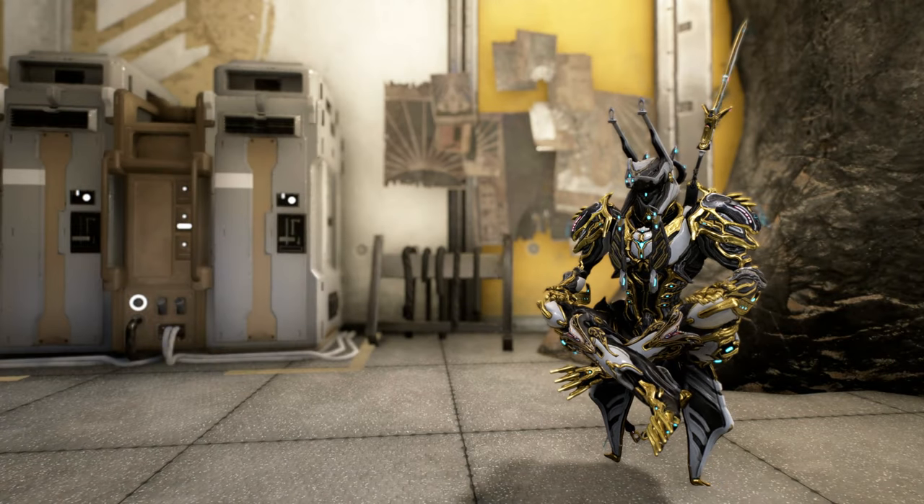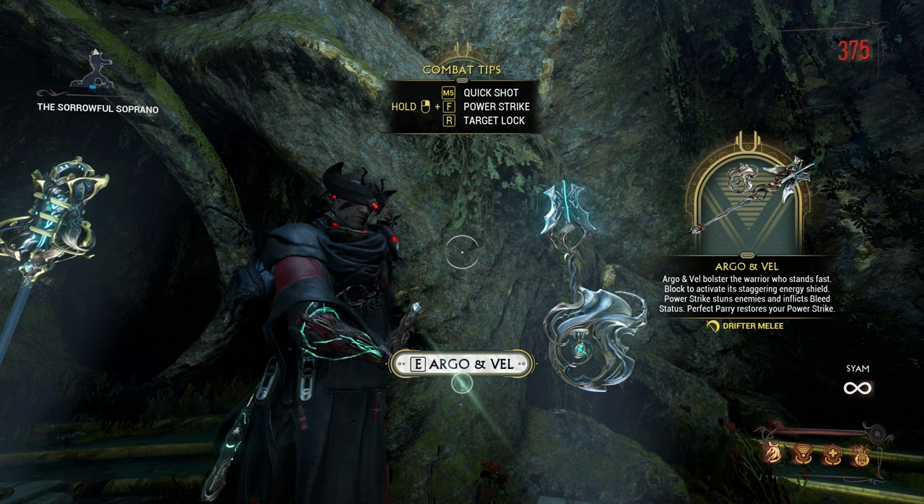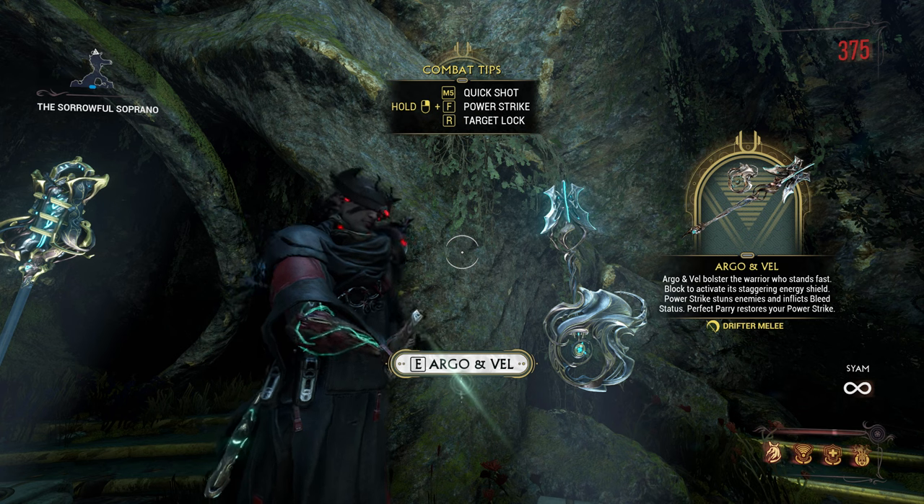Welcome to the Warframe Weapon Encyclopedia where today we're checking out the Argo and Vel. This is a drifter weapon that you can unlock in Tashin's cave with pathos clamps, but you can also get a blueprint that's buildable in your foundry, which unlocks the weapon for Warframes.